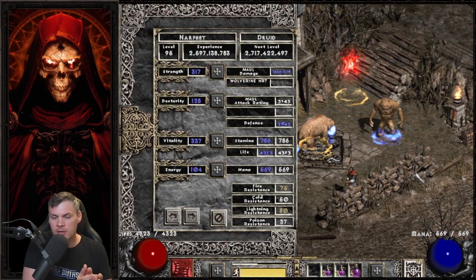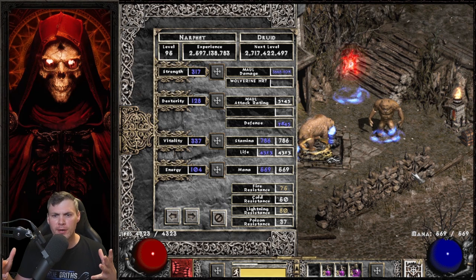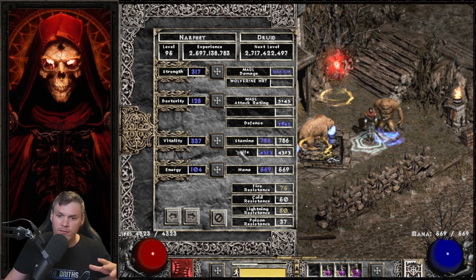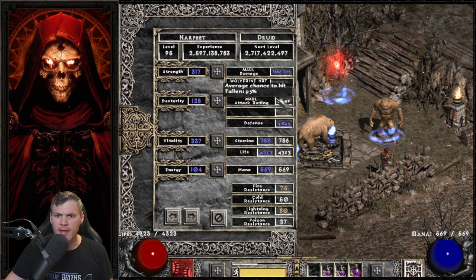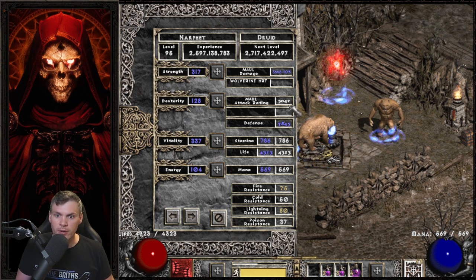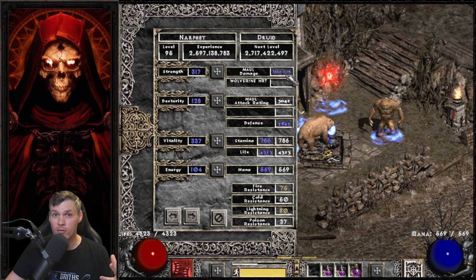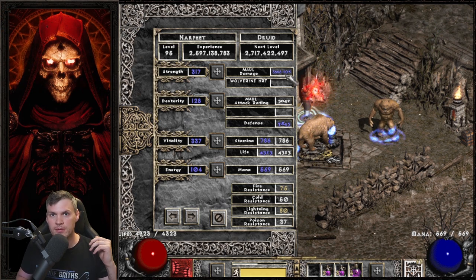First thing we'll take a look at is the attributes. I did sort of tweak the setup — it isn't max Vita. You don't really need like 6,000 life; that's a little bit overkill for player versus monster. So I have enough points into Vitality to have just over 4,000 life when I'm in Shapeshifting form and have my CTA buff — 4,323 life. I have nothing into Energy. I didn't put anything into Dexterity, so my attack rating is a little bit low — only 5,000 here. It does go up when I activate Maul and it gets to its higher charge-up. I do use Demon Limb for a little bit of a pre-buff. You could put some extra points into Dexterity if you wanted to. I chose to put some more points into Strength for more damage. I have 3,668 to 10,000 max damage before Maul is fully charged up, and at its strongest I have 15k Maul damage — single target, one swipe with a 15k max damage stun.